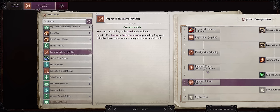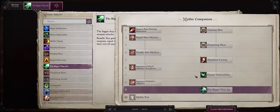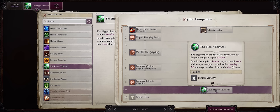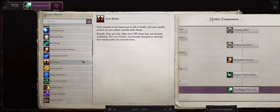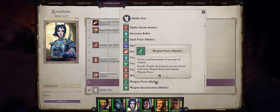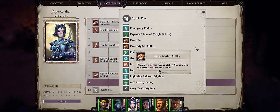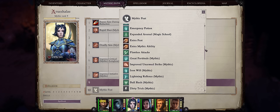For Mythic 8, Mythic Initiative or Critical depending on what you picked before. For Mythic 9, The Bigger They Are — at this point we're fighting a lot of demonic enemies that are size Large or Huge, so we get a nice bonus from this. Of course, you can always pick Last Stand 2, it's just that Aru as a ranged character should pretty much never get hit. As for Mythic 10, you kinda already have everything you could want. You might go for Mythic Weapon Focus, Flawless Attacks, another Mythic Ability like Last Stand, or even Ranging Shots — though I don't find it that useful.